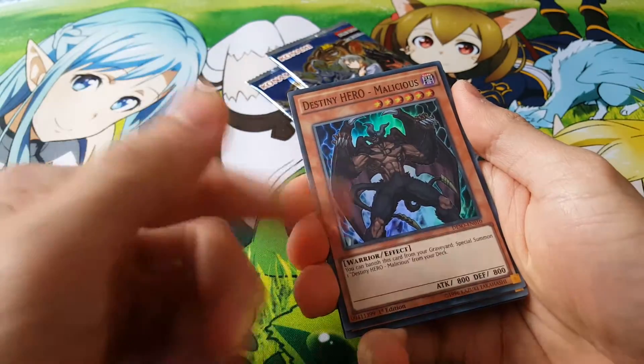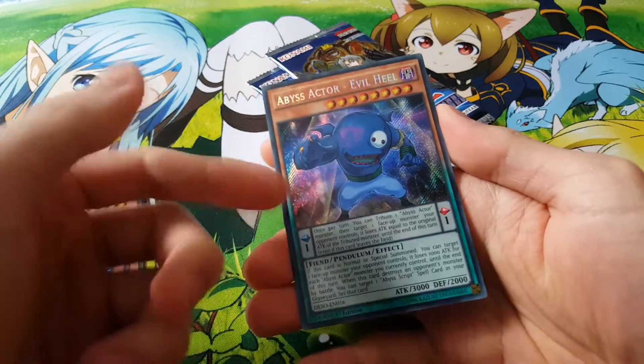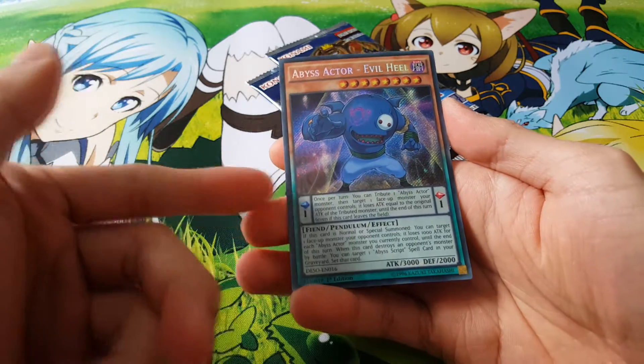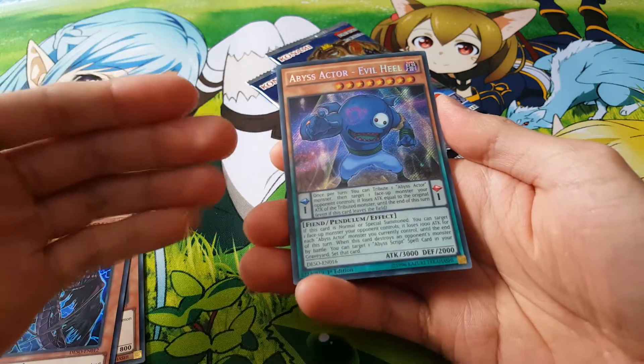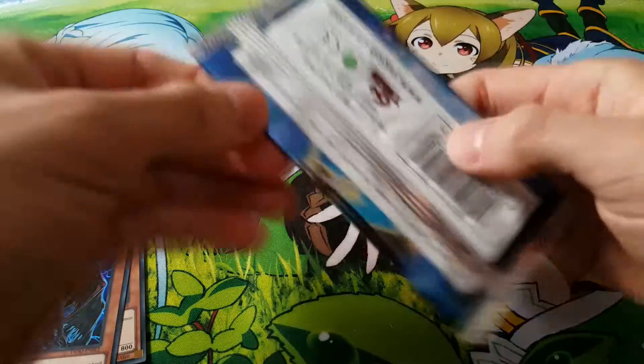So there's more Biscuits here. Nice. A third Malicious, so we got our playset. Really nice. A Plasma. And there we go — the Abyss Actor Evil Heal. Basically it's a level 8, so our higher scale is only 8, so we can't even Pendulum Summon him. But luckily with Abyss Actor Wild Hope, we can.